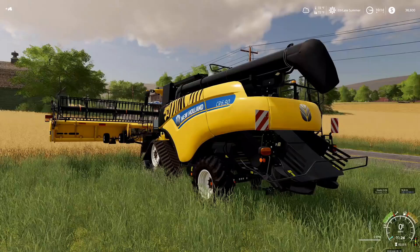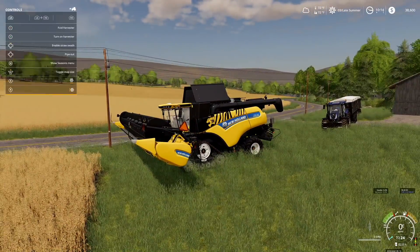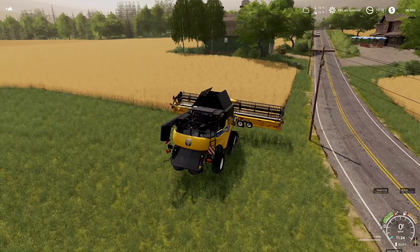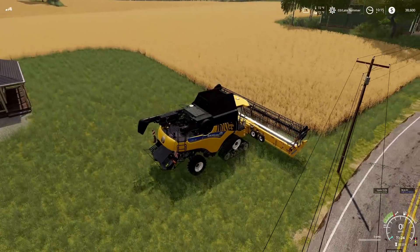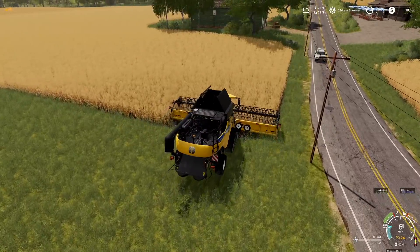Let's do it, boys! Unfold it, get it ready to go. Let's double check — make sure our straw swath was not enabled. Yikes. Well, it's enabled now, that's all that matters. Go and get this header put back right. Perfect. Drop it down. Turn it on. And go.